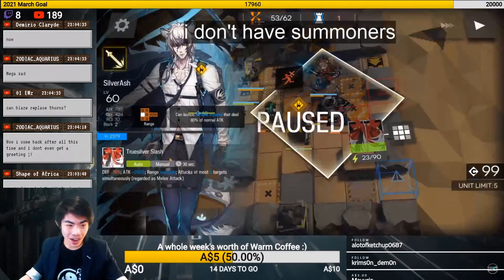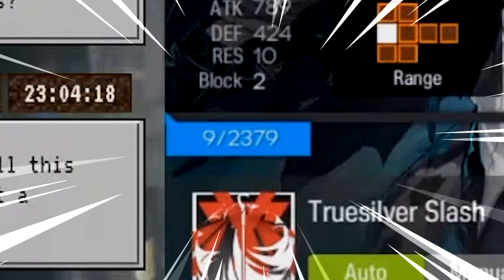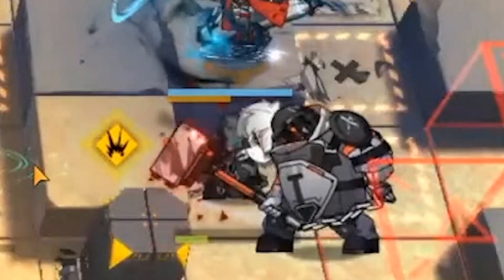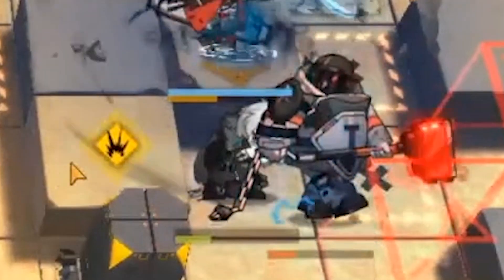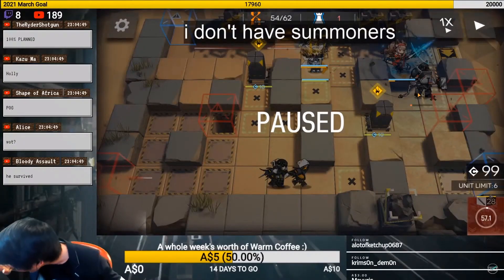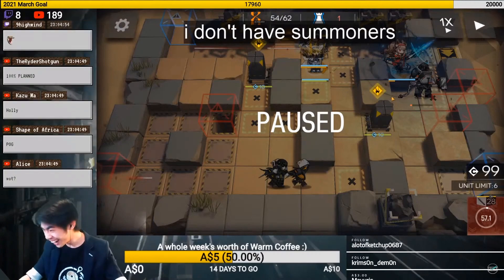Let's go — bad ass! Nine HP, one digit HP — let's go! Hell no! Nice.